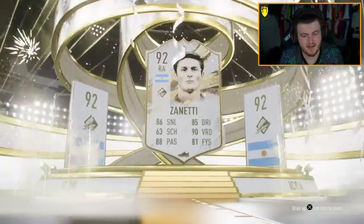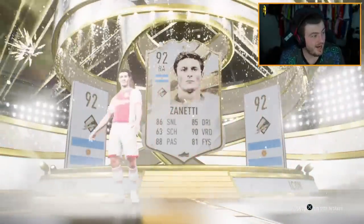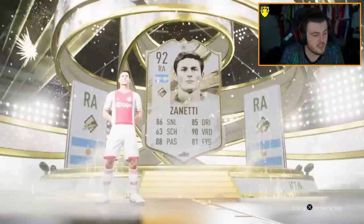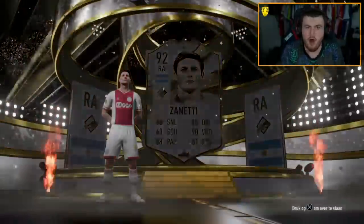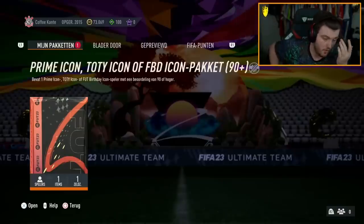When I saw this pack in the code, I got so excited. I thought worst case scenario we get FUT Birthday Koeman most packs, or Team of the Year Icons. We're just getting all Prime Icons, EA. We just want blue or pink, EA — that's what we're looking for.